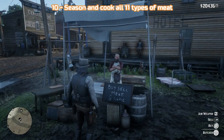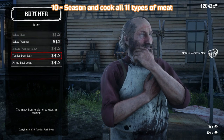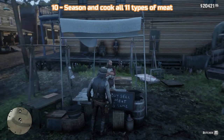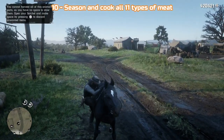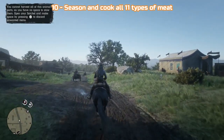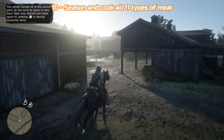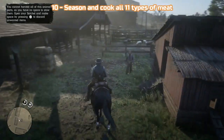The 10th and final challenge is to season and cook all 11 types of meat. The 3 seasonings you can use are Thyme, Oregano, or Mint — all 3 can be found in abundance around Valentine. First, go and see a butcher — he'll sell you pork, prime beef, and venison. Go to the one in Valentine so you can also get plump bird and mutton at the same time. Then go to the animal market in Valentine where you'll find sheep and chickens. Don't shoot them — the locals will report you. Instead, run over them with your horse to kill and skin them.